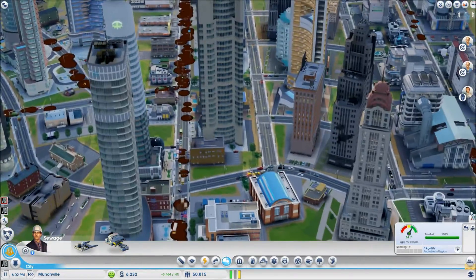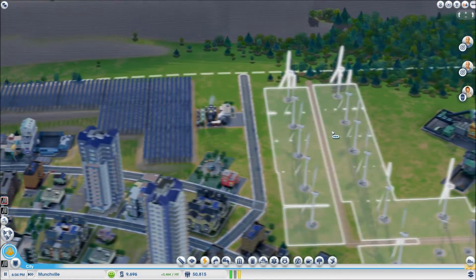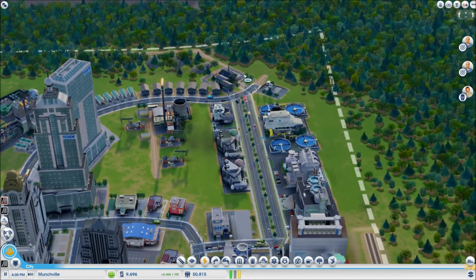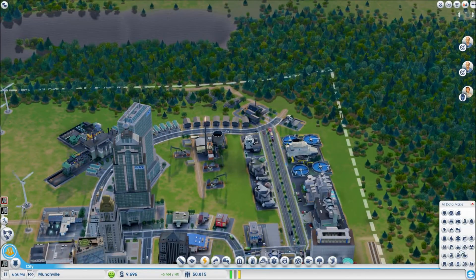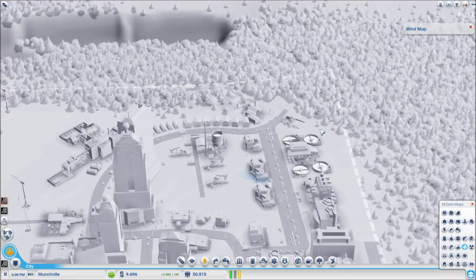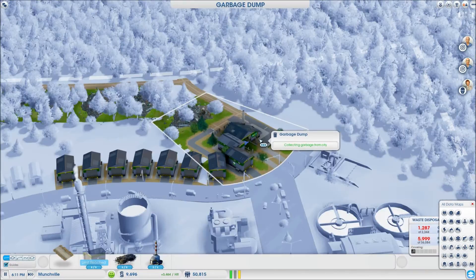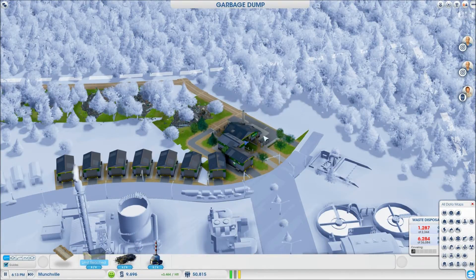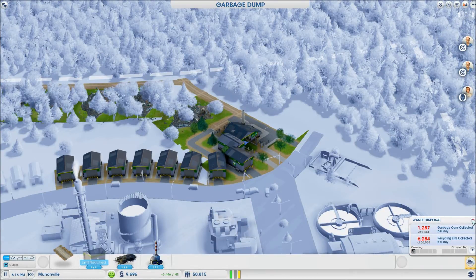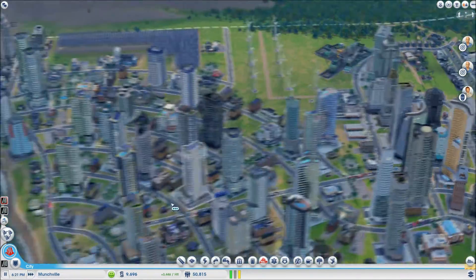We were working on trying to — keep hitting the wrong buttons. It was suggested that I add an incinerator over here to help get rid of the garbage, but the problem with that is the winds blow... actually, the winds blow this way, so we might be able to throw an incinerator over here. We don't have the money for it though — $25,000? We'll just have to speed up time and get us some cash.